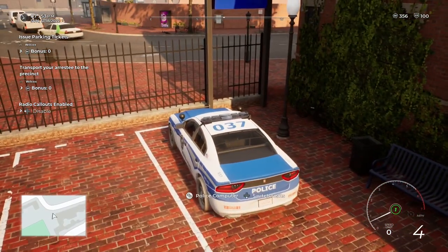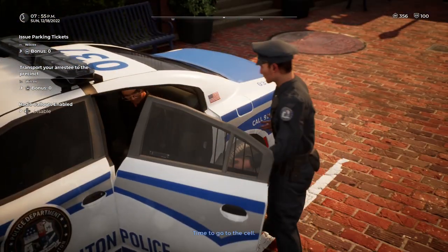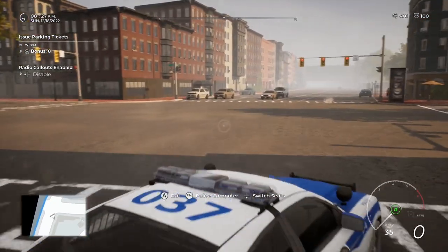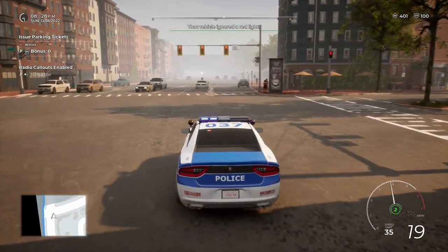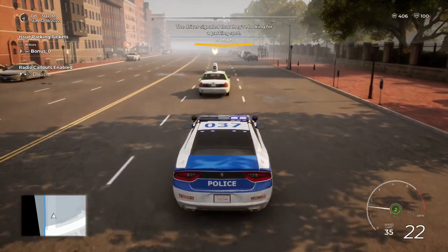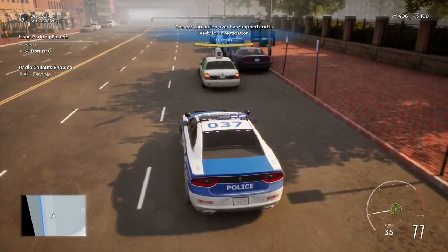All right, here we are at the police station. Let's go ahead and book this guy. I've been getting a ton of calls so I don't think we'll have any issues getting another call here soon. I'll take this guy to the cell and take the next call. This guy — you guys saw — clearly just blew a red light right in front of me. Come on, bro. Get over — that is a hundred percent not acceptable.